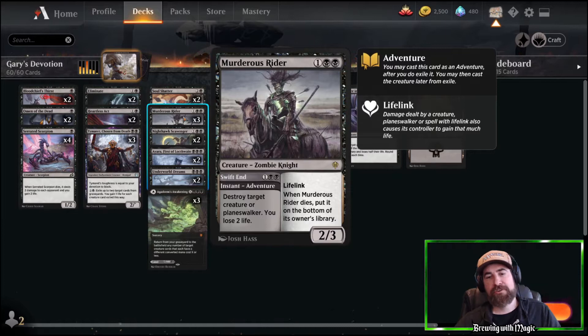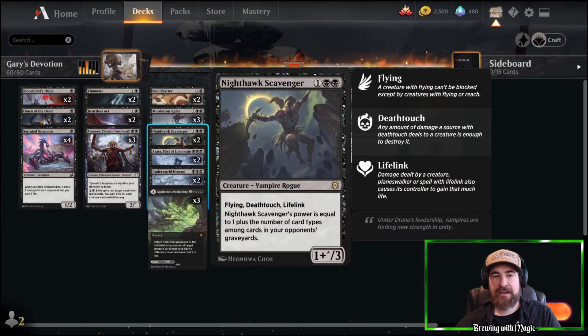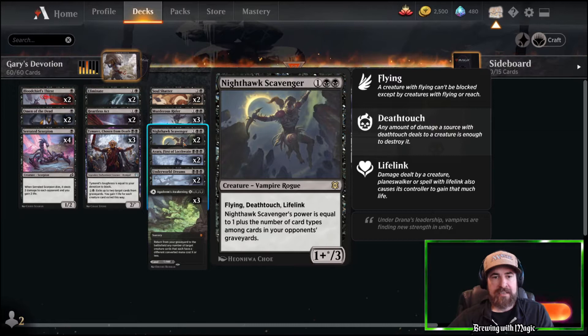We have three copies of Murderous Rider — it's more removal, but it also has two black mana symbols that'll be on the board when it's a creature. Same thing with Nighthawk Scavenger — just a really amazing creature in the air, and it really shines in best-of-one. Two mana symbols on it are just really strong.